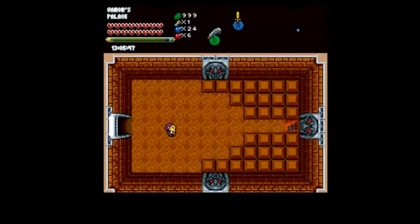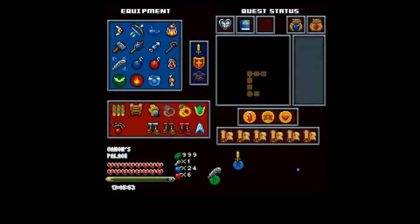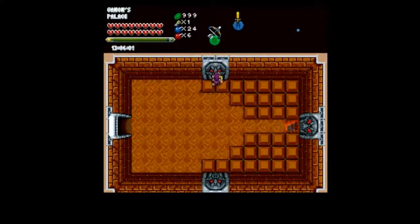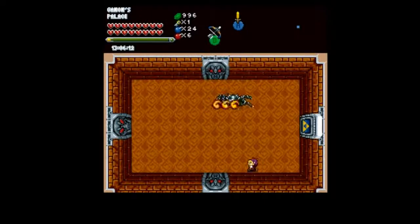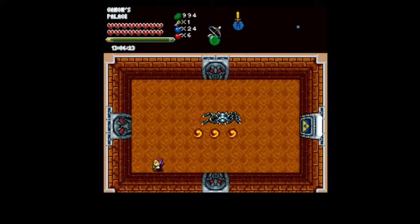If you go up those stairs, you will go into the upper right-hand corner of the dungeon and fight a Patra 3 for no good reason or reward — so don't do that. Instead, what you want to do is go this way. We can pretty much tank most of his fireballs, but try and dodge because they do hurt — they take a quarter of a heart.